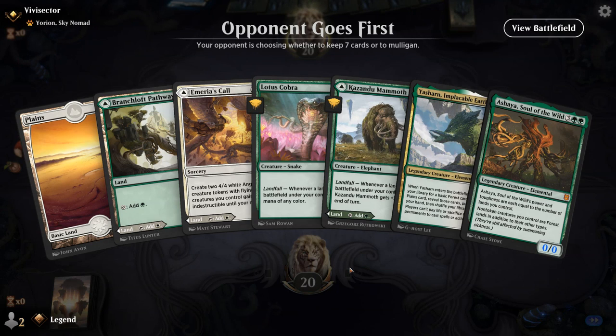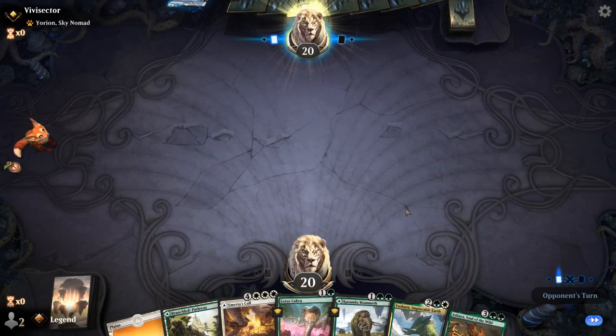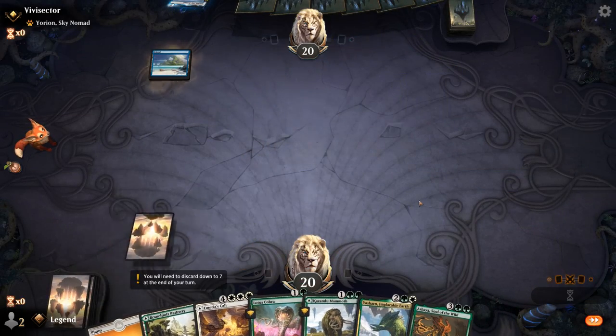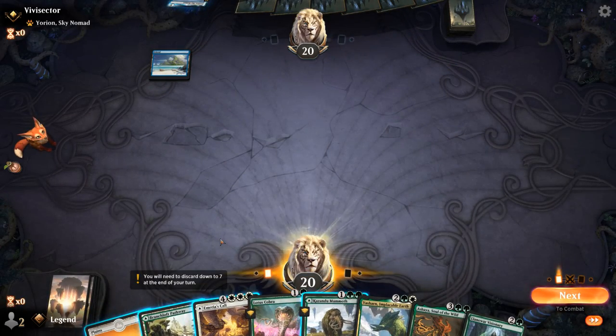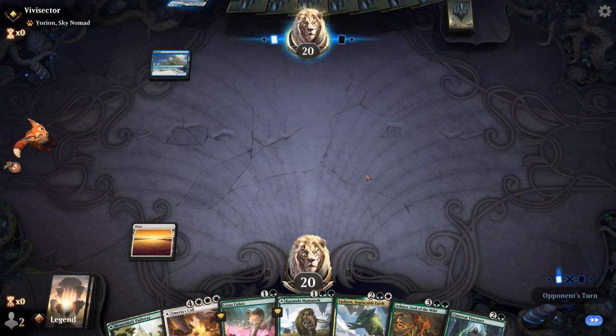We're on the draw, facing a Yorion deck. We've got a pretty nice start with Cobra into a turn three Yasharn, potentially. Opponent on Blue-White. Cobra gets Essence Scattered, so now we'll probably just play Visionary. Midnight Clock — some anti-mill technology.